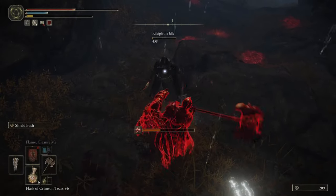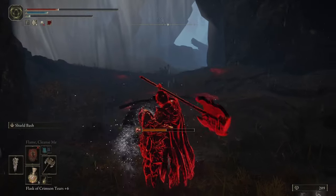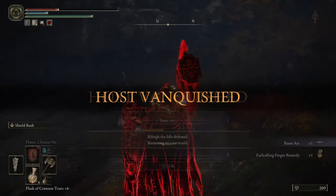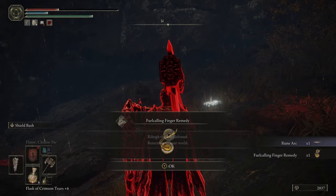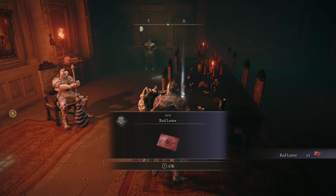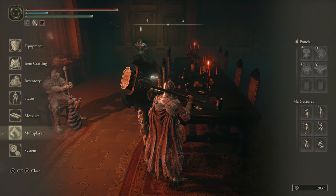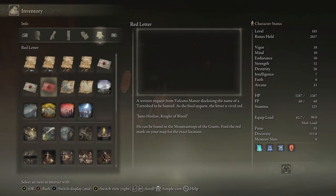Volcano Manor is all about invasions. It's going to give you the Recusant Finger item, which allows you to invade multiplayer worlds. But in the single-player portion, you're really on an NPC hunt. It will look like an invasion, but it's basically invading an NPC, and the enemies really aren't that difficult. It's a three-step quest where you'll get three different letters.